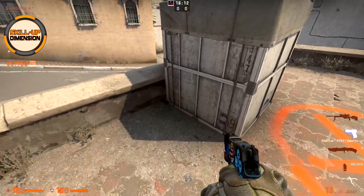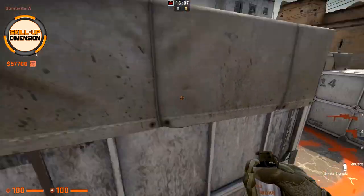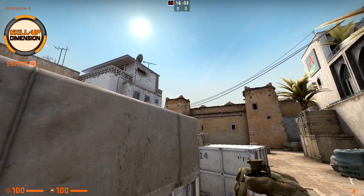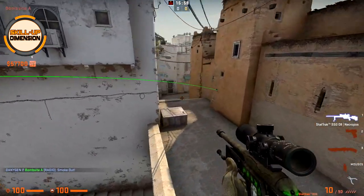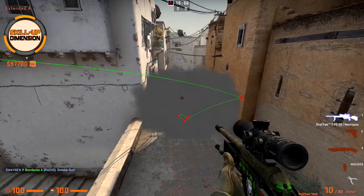From the same position I just showed you, you can also smoke short perfectly. Stand here again in the corner, aim towards the top right corner of this tower, and just throw the smoke. A perfect smoke towards A short — actually no gaps, so short players have to wait until it runs out or push through the smoke.